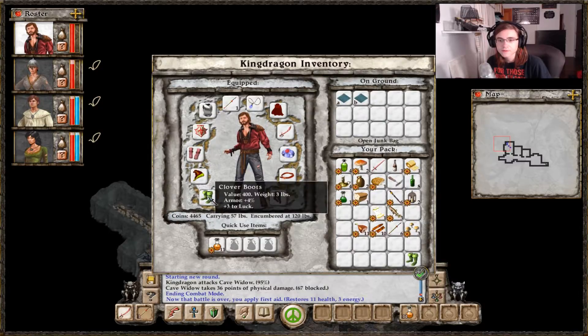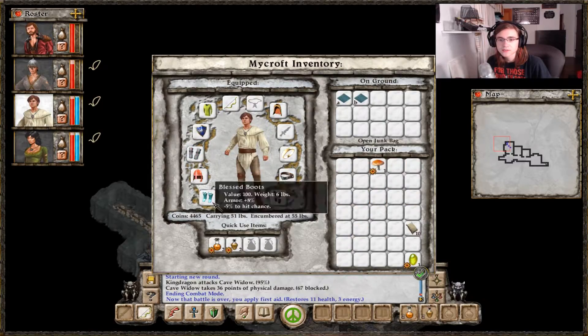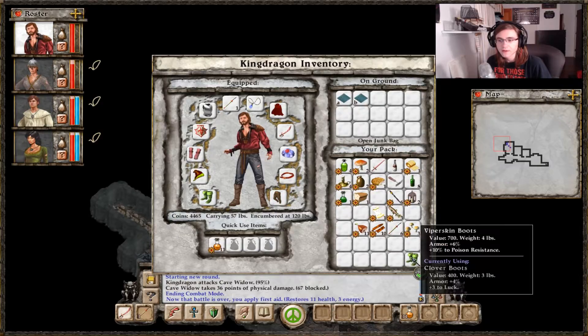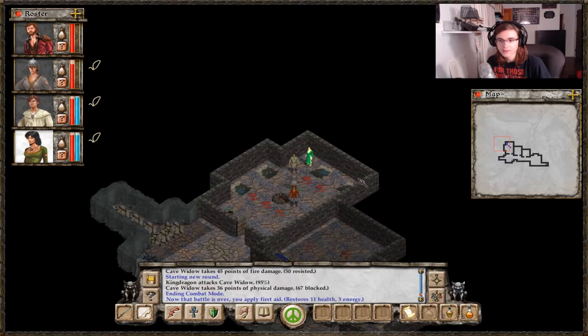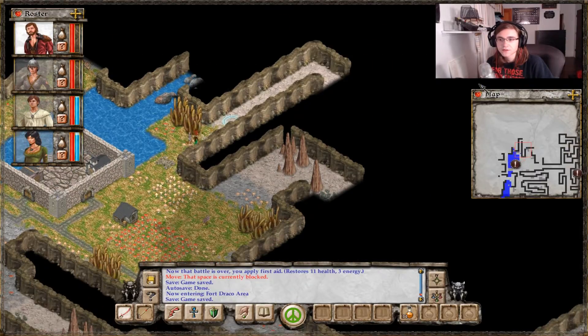Let's see. Clover boots, new built boots plus one dexterity. Blessed boots. We'll give her these boots here. Now everybody has some sort of magical boot. Mining tunnels to the north.